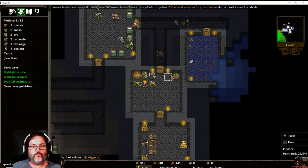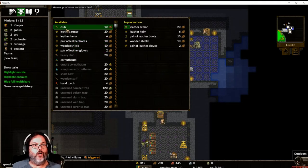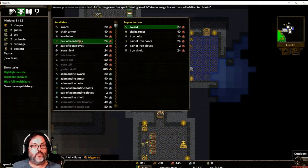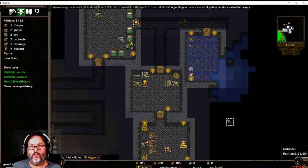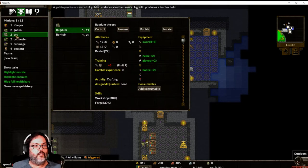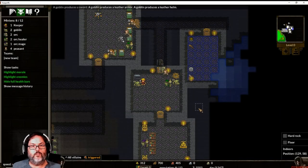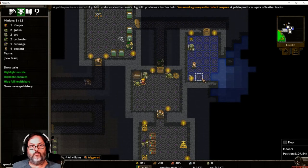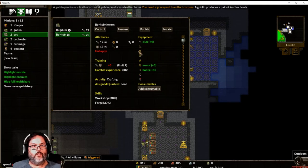I want another full set of iron, and then two more swords — no club this time. I don't need extra goblins taking up population slots. Let's see our orc — there's a shield and some plus-two armor, so he'll wander over and pick that up. How's our other orc looking? He's unhappy, I don't know why.